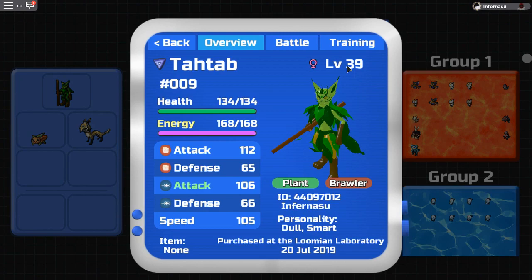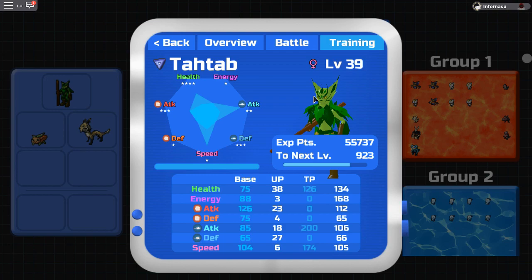For EV training, what you need to know is this. This stat right here — don't mind this, this is very bad. Don't follow this for this Lumion because these are the stats I just got when I was leveling this Lumion up. Don't follow this because this one doesn't use special attack.